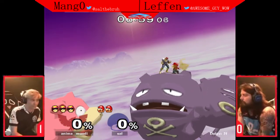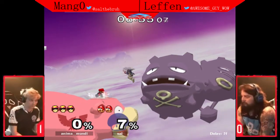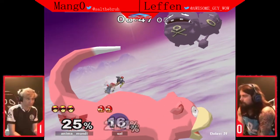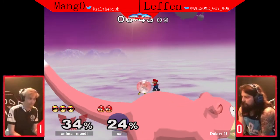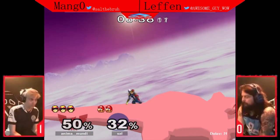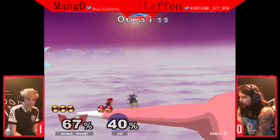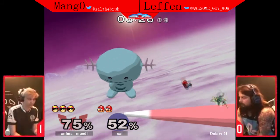Great start for Mango in game two, trying to even it up. What a scary laser from the corner — full hop. Some crazy lasers coming out from Mango. Doesn't get the tech chase there off that down air. A lot of these players versus Leffen respect the ledge threat so much that they're always a good distance away — they don't even want to contest it at all, which is probably the right call.